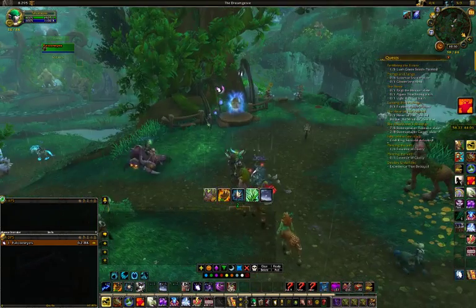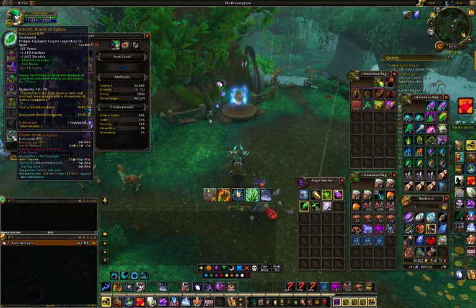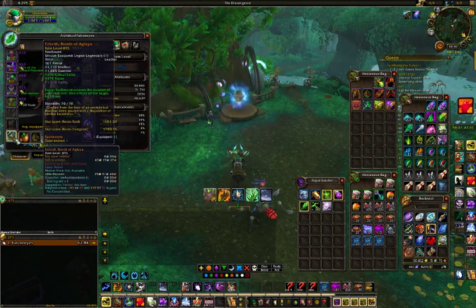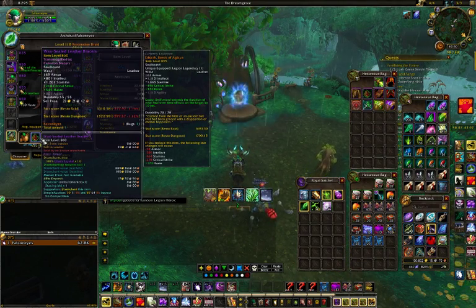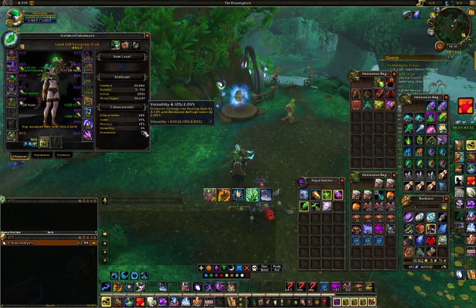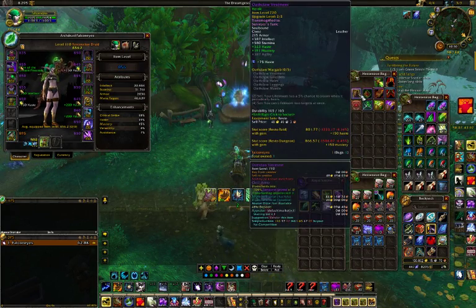So what does that actually do? Let's take a look at some gear. I just recently got this legendary for my wrists. If I hold down Alt, I can see the other items I could equip in that slot. You see how this one has crit and haste, and near the bottom of the main tooltip it says 'Stat Score — Resto Raid: 1310.58.' So I would lose 372.92, which is a 1.16 loss — you see how it's red. Resto Dungeon is slightly weighted differently because there's no mastery on it.